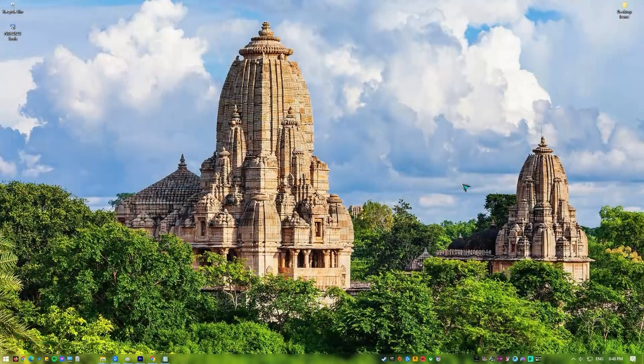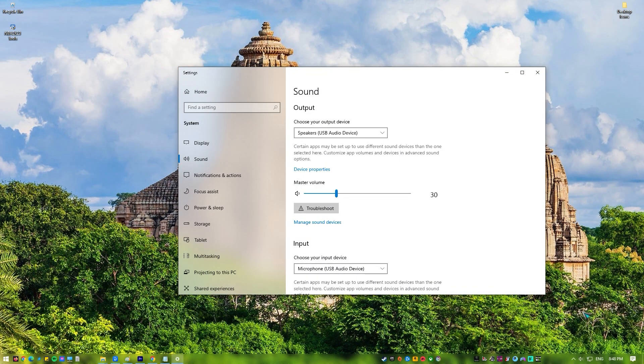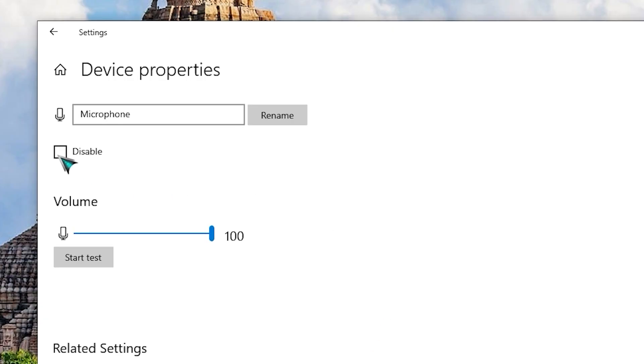At the lower portion of the screen, right-click on the speaker icon and select Open Sound Settings. In the Input section, make sure that your microphone is selected. Click on the Device Properties link. Make sure that the Disable box is not checked. Move the Volume slider all the way to 100, then click Start Test to see if your microphone is now working.